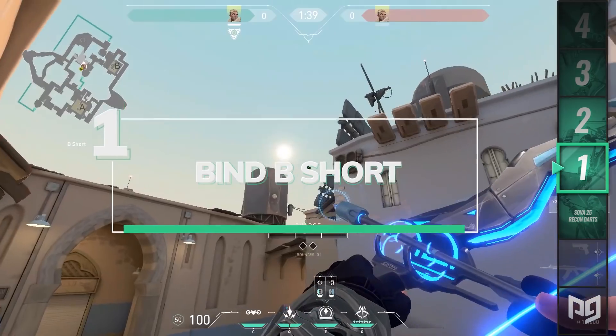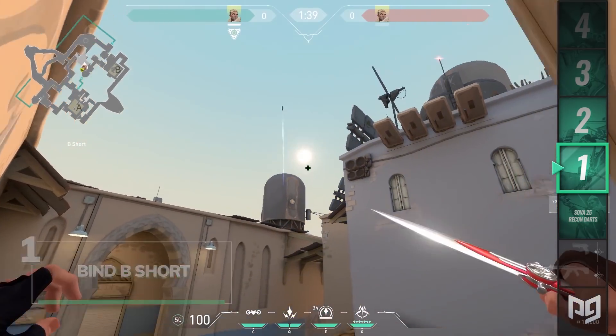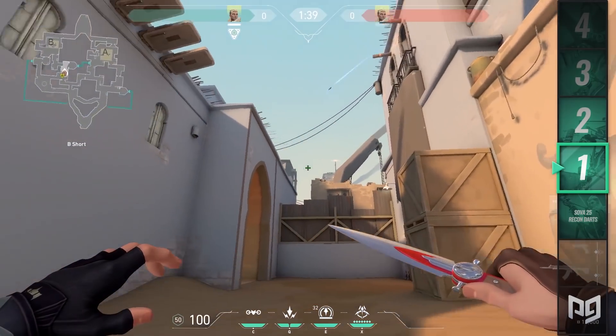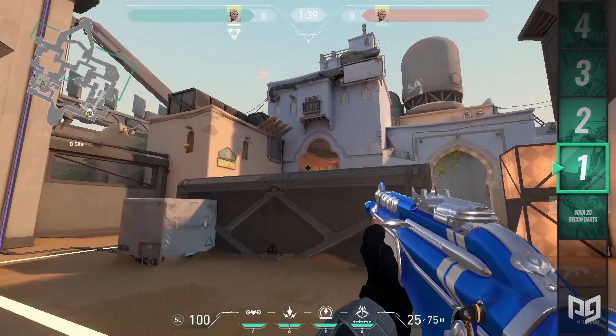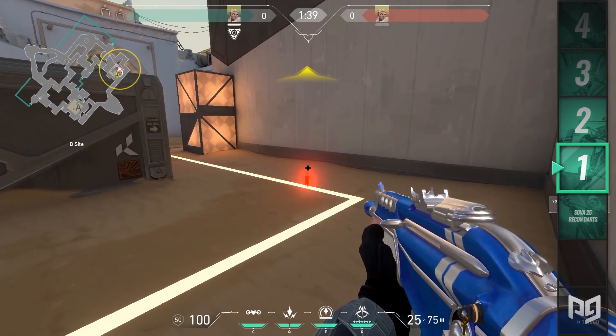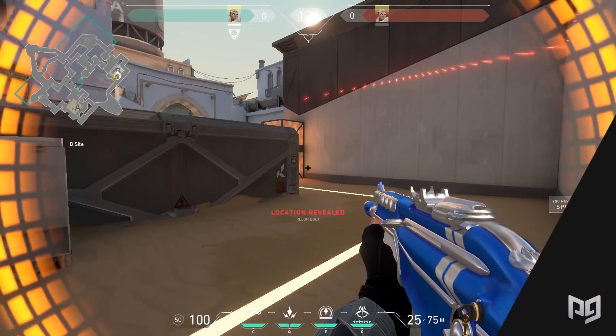Starting off at number 1, we have the sick arrow on the middle of Bind. Stand against these two stacked cardboard boxes right outside the portal near Hookah, turn around and look for the silo on the roof behind Hookah, and aim on that white smudge. Full charge, two bounces, and it'll fly into the backside of the B site. Use this before you enter B site to clear out a couple of angles before you move in.